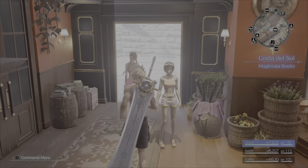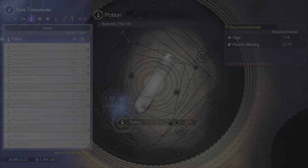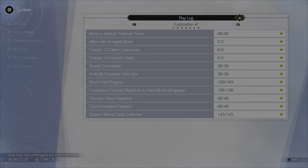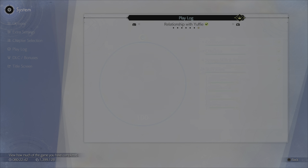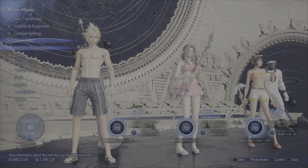Just to show — the item transmuter, everything is done. In my play log you can see everything is done. Most importantly, in that bottom left corner, it's at 80 hours. Everything is done: 100, 100, 100, 100, 100, 100.